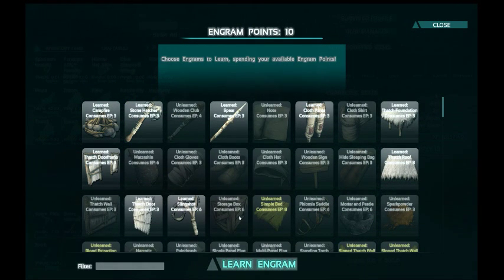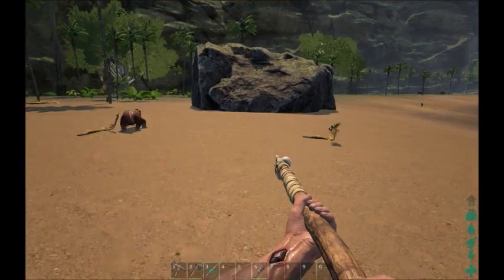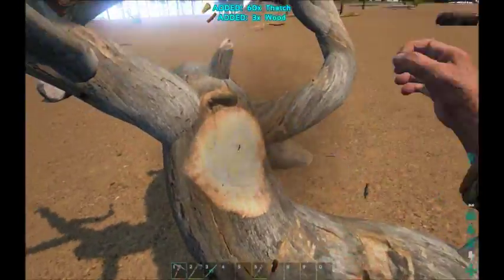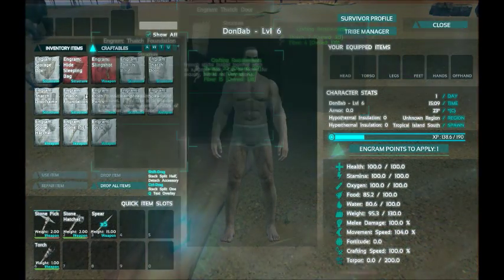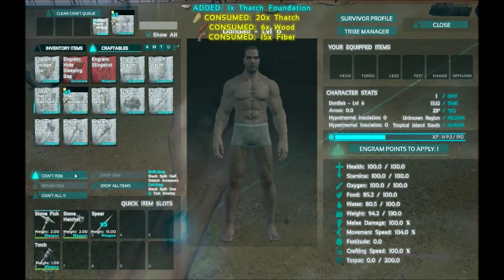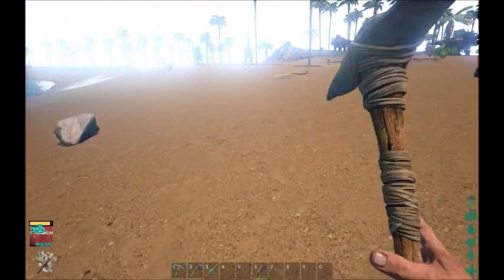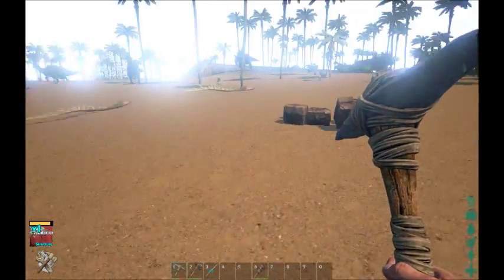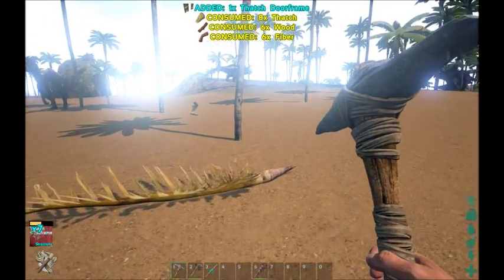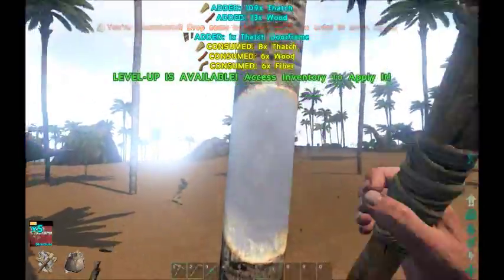At level six I want to get the hide sleeping bag and the storage box. The hide sleeping bag will give me a respawn point and the storage box will give me something to start storing my stuff in. So at this point I want to make a small structure — thatch foundation, I want to make four of these, eight door frames, and eight doors. I'm a little bit shy on thatch. You can't move around very fast when you're crafting — you act almost like you're encumbered. I think that Parasaur may be stuck on the tree, so I think we may relieve him of his meat and hides.